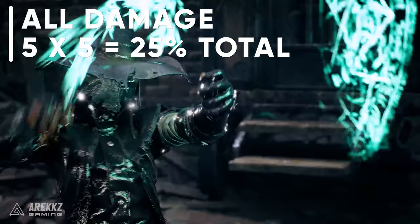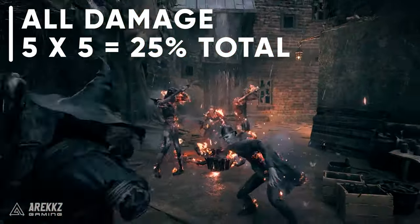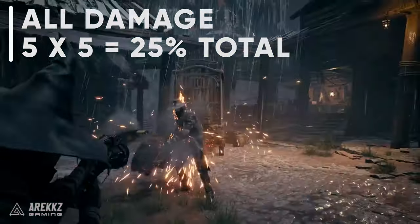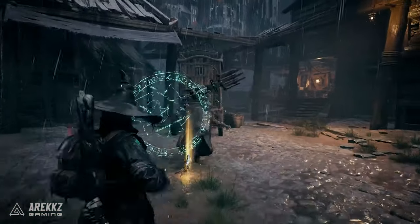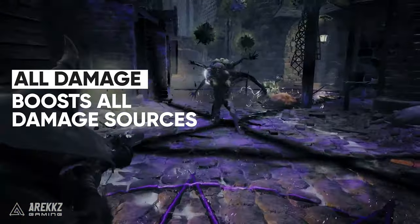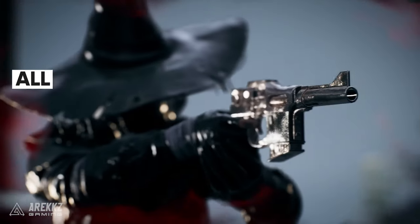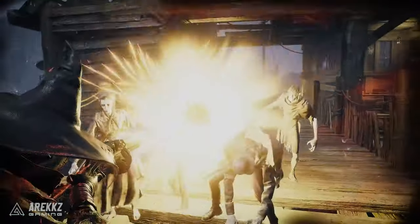This means if you're putting out status effects on enemies, as you should be with the Ritualist, you will juice your all damage by 25%. Because this is all of your damage and not just status damage, this is a very strong buff that applies to all damage sources. So status damage dealers, this is an item for you, and it's pretty quick to get as well.